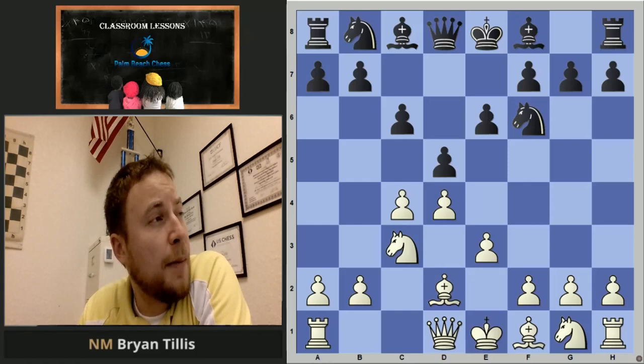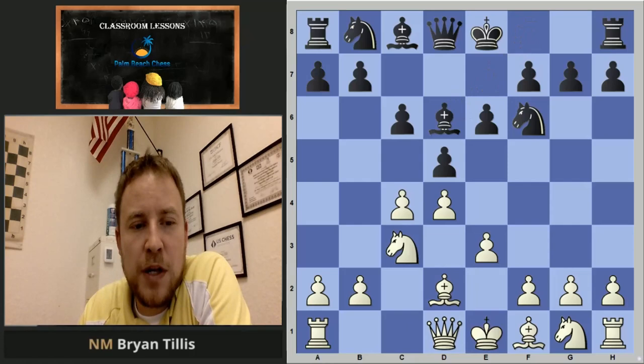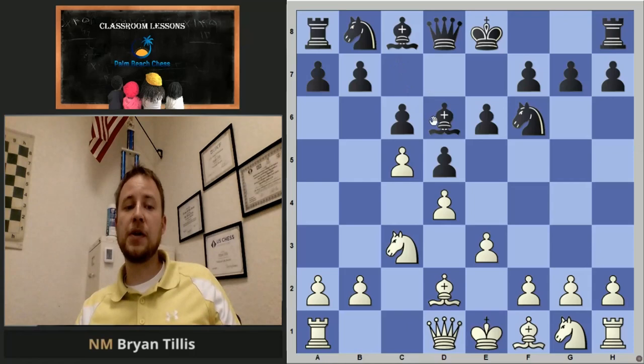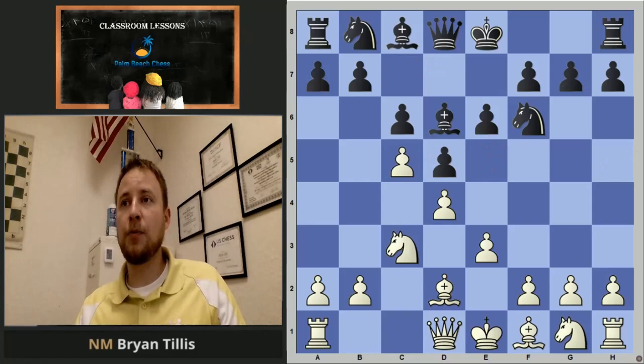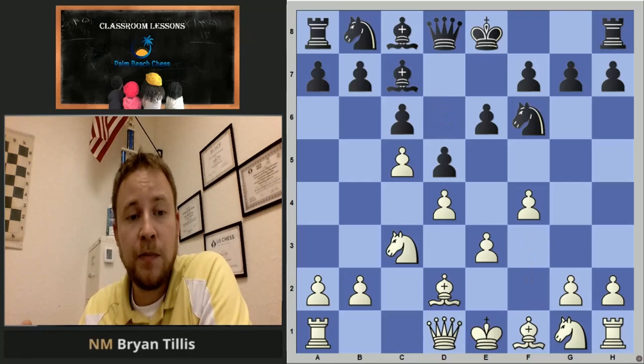So let's first take a look at bishop d6 immediately — we're going to see the first rendition of the main idea. It's typically bad to play c5 in Slav structures, but here it's actually good. The main motif is not that you're tickling the bishop. The motif is normally, after they move the bishop, they're going to play knight d7 and play e5 and crack open the center. That pawn is going to be weakened when they undermine the center with e5.